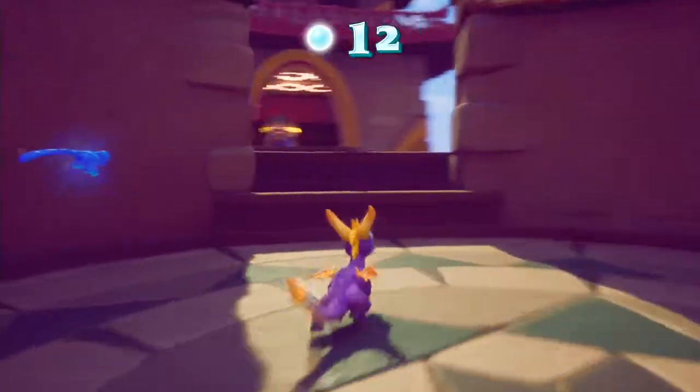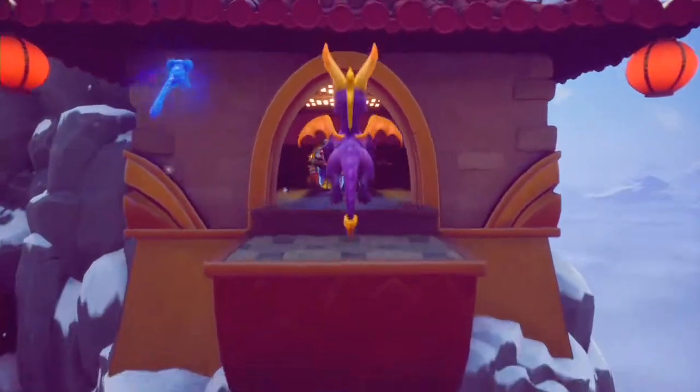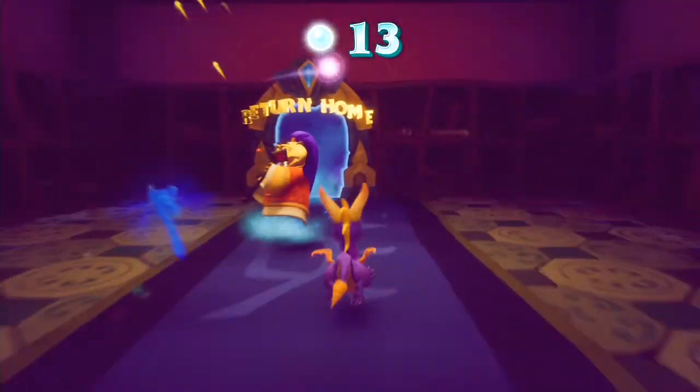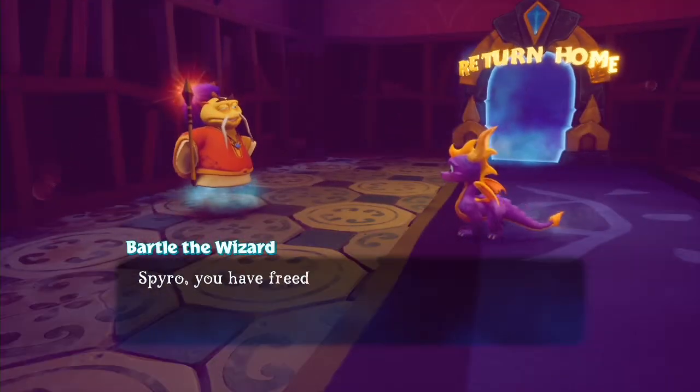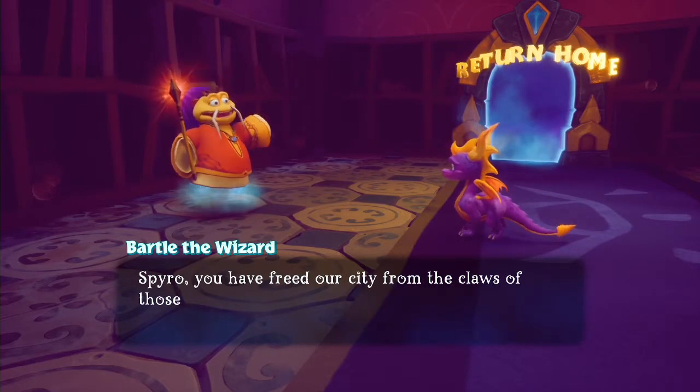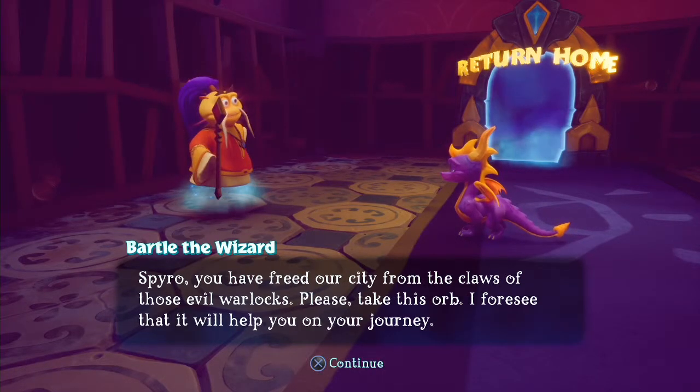Sheeples. Don't hit any sheep in Cloud Temples. There aren't many of them — don't hit them and all's good. Spyro, you have freed our city from the claws of those evil warlocks.